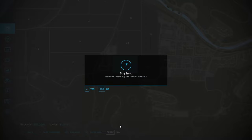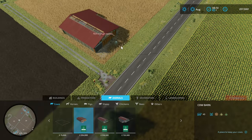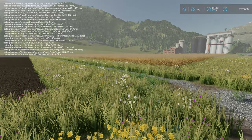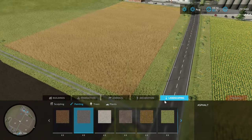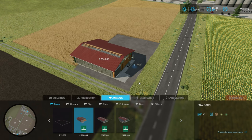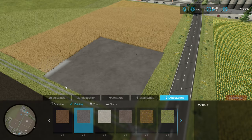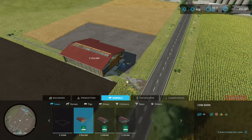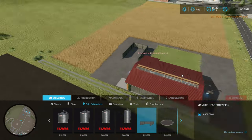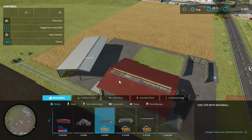Welcome back to Farming Simulator 22 and another video in the most profitable animals series. Someone pointed out that I had missed beef. The way I do these videos, I set up a little farm to see if it is economical to run the animal as a farm and then go through some of the finances. We've brought ourselves field 21 on Erlingsrat and put down one of the base game cow sheds.